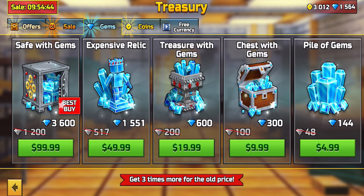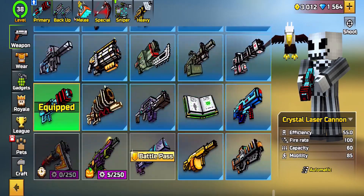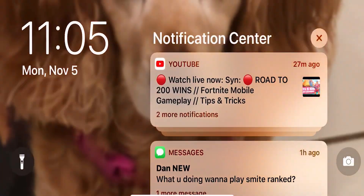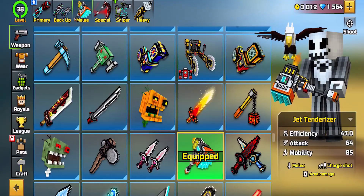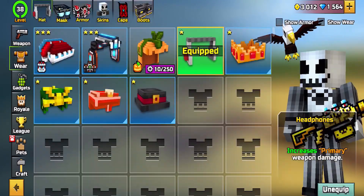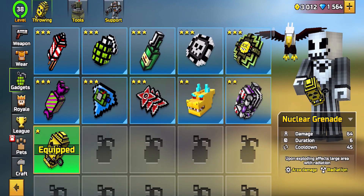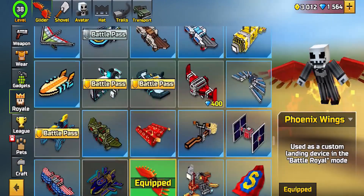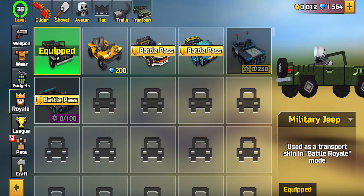Since this is my personal account I don't have everything, but you guys will. You're gonna have all the backups, the melees, and the specials, snipers, heavies — all of those. You're gonna have the masks, armor, capes, boots, tools, supports, all the gotchas pretty much. You're gonna have all the gliders, shovels, hats, trails, and vehicles.